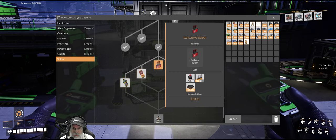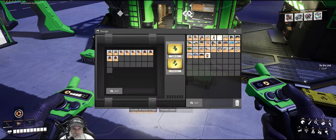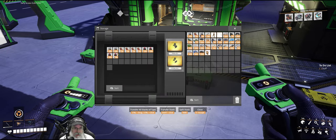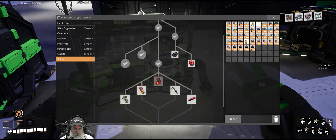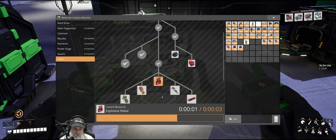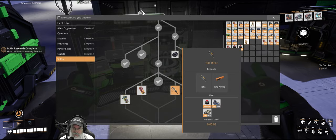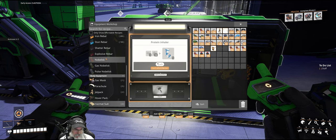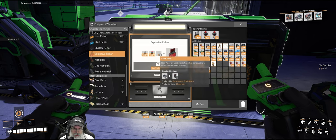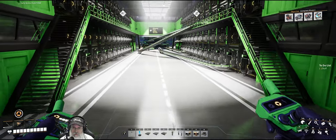Let's do explosive rebar next, and we'll probably actually make some of that because that sounds extremely useful. I've got rebar, smokeless powder, and a bunch of novelisks in here — let's just take everything because we're going to use all of that. We'll go to sulfur and research explosive rebar. We need smokeless powder and steel pipes and normal rebar to make it. We'll make several of those before we take off too.